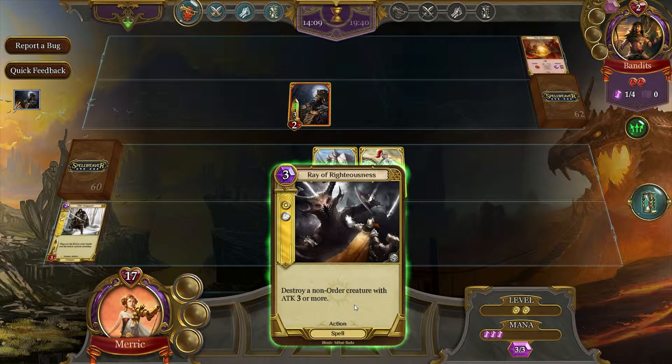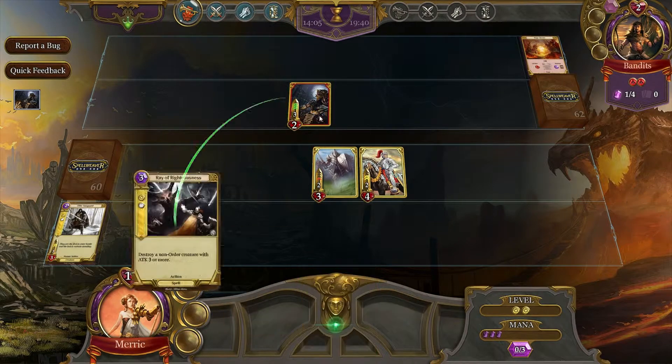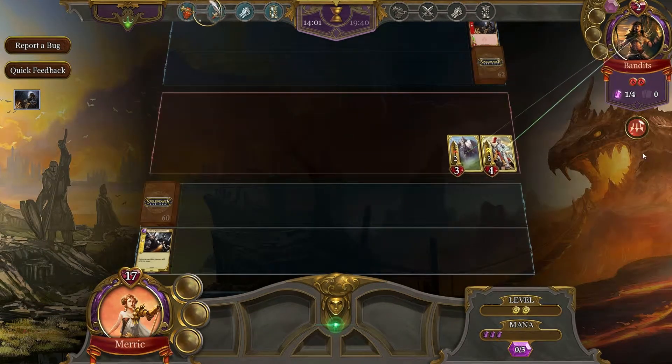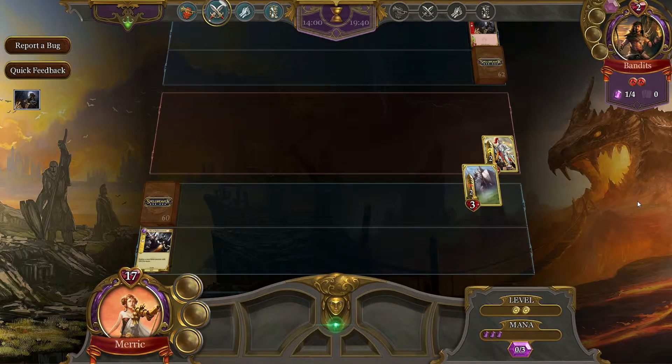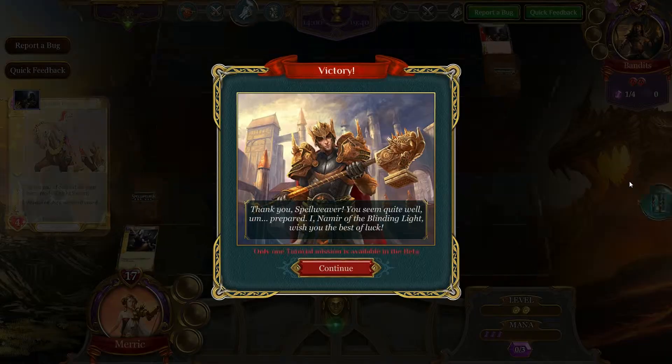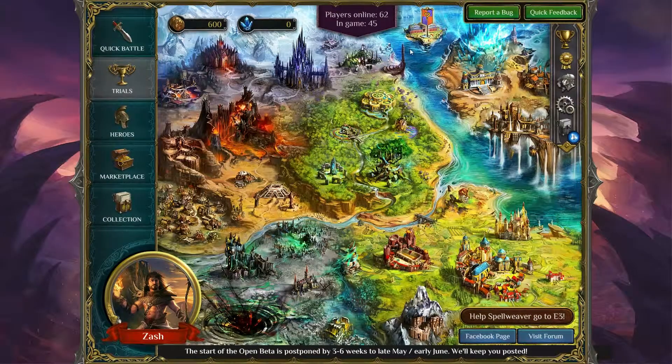Destroy a non-order creature with attack 3 or more — that's you, buddy. We click this button and go all into his face. Yes! I win the tutorial and it makes me feel all powerful. Fantastic.